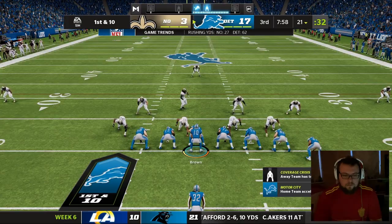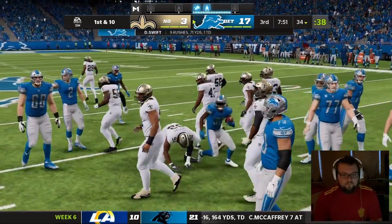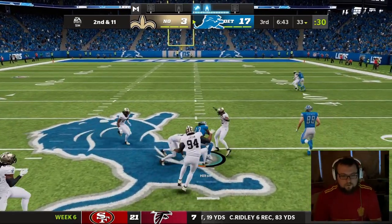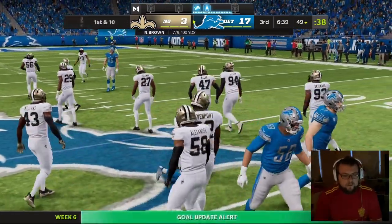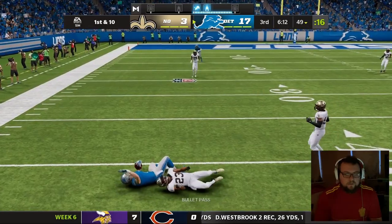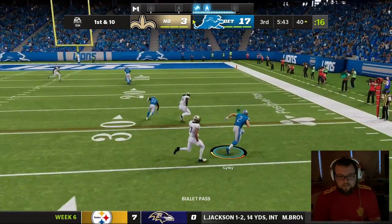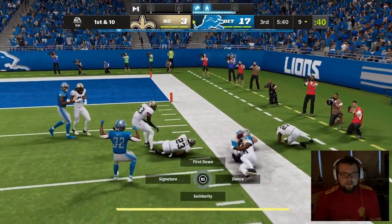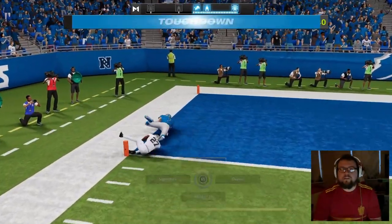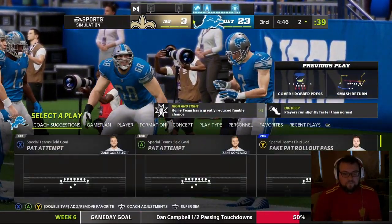We'll start the second half on the ground with Swift — great block, look at that hole again. Nine for 171 for Swift. Hit Hilton — good pass, good completion. Brown gets up to 100 yards passing for the game. Gilby with the speed gets the first down. It's Mann — Swift gets a little chip, and Gilby gets all the way down to the 9-yard line. It's zone — there's Gilby, and there's his first receiving touchdown of the season, his first of his career. Very nice indeed.